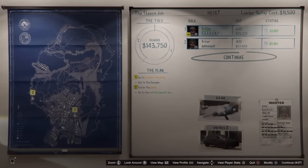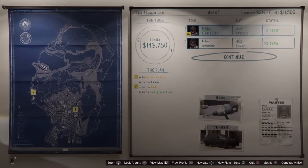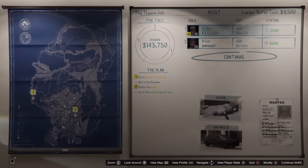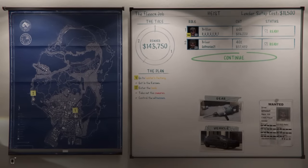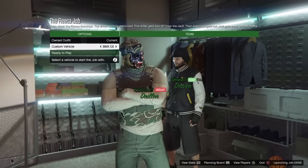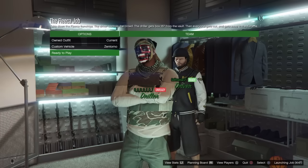Once you get to the setup screen, you need to make sure you are the driller. If you are the host, make sure you are the driller; if your friend is the host, make sure he makes you the driller. From there, just click continue and start it up. I'm going to show you guys that I do not own the duffel bag on this outfit — as you can see, I do not have a duffel bag, but my friend Golf Maniac has one.